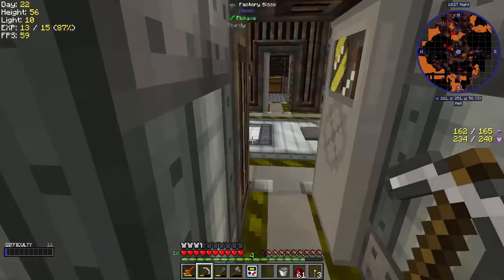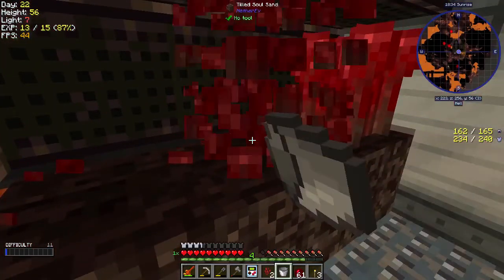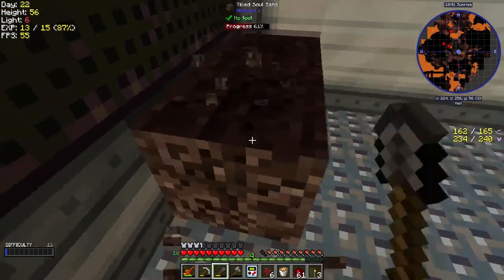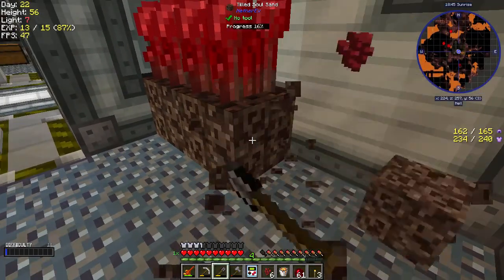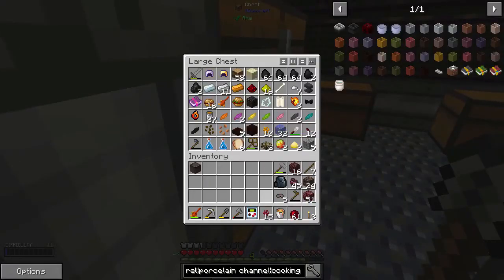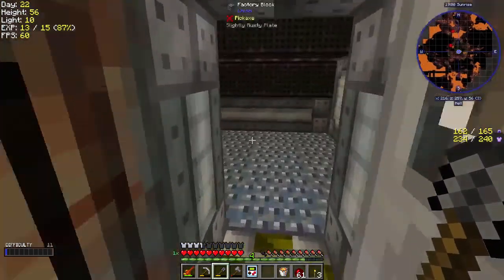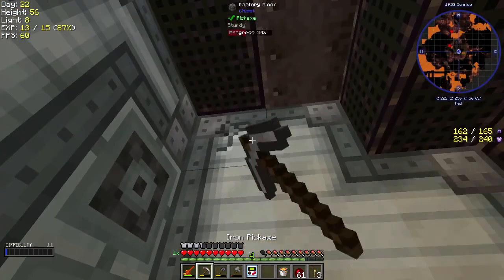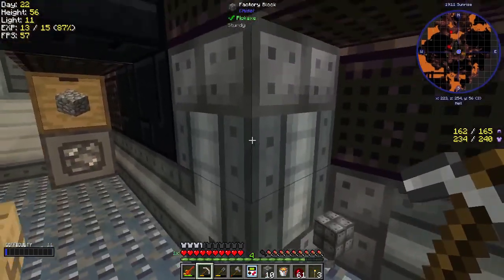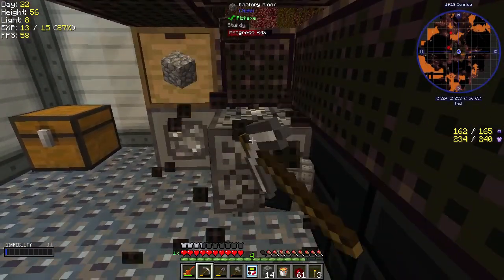Let's go ahead and make some more sieves. All of this we can bust down, grab our nether wart — which for right now we're not going to farm any more of — and then just bust down this wall and have a fairly large area for sifting. Can we actually go this way? Slightly.